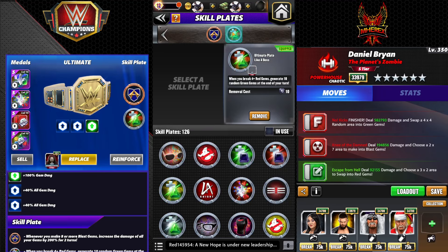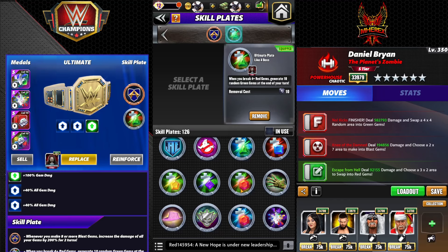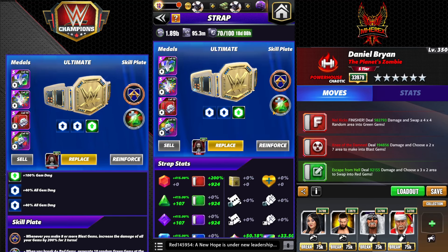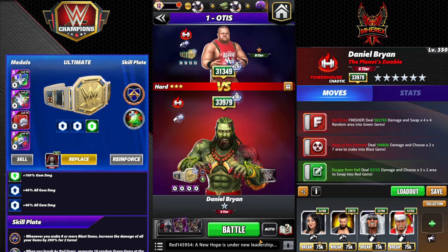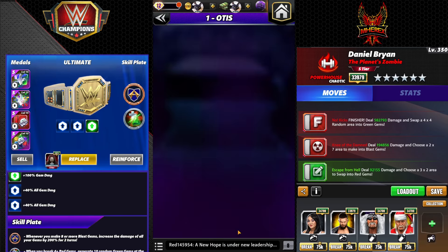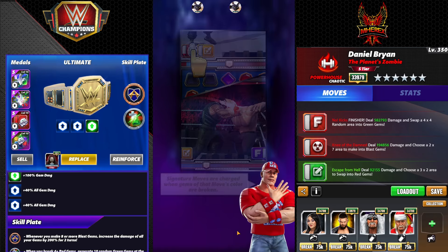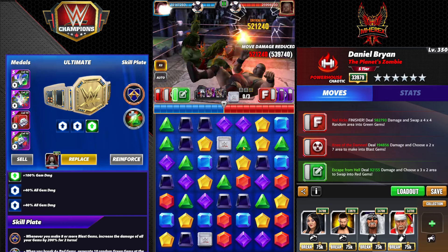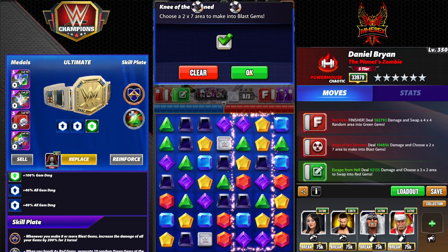Of course, if you watched my gem damage video, you know 400% gem damage isn't that crazy blowing up the whole board. You might be asking yourself: Ultimate Plate, Like a Boss — why not the green to red? Because red's the primary color. Unsure why this procs twice every time on the finisher — this one did not proc twice, it would only proc once. I think it has something to do with the fact that it makes green gems and we're doing a 4x4 of greens, which is why it does it twice. Not 100% sure — I haven't fully figured out why some of them will proc twice every time and some do not.